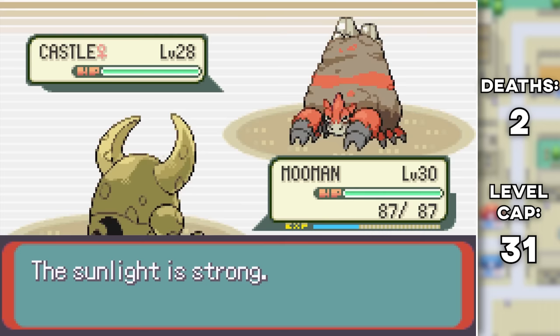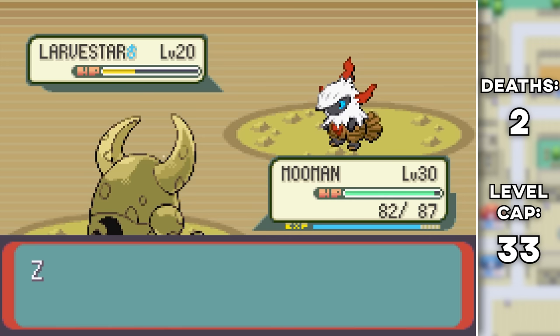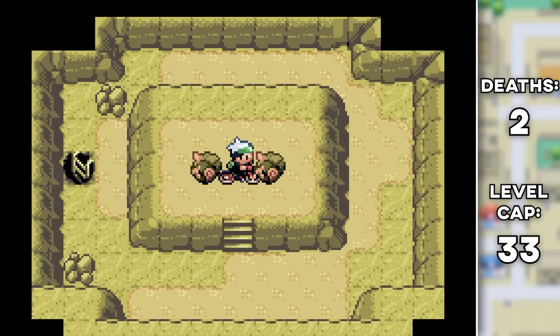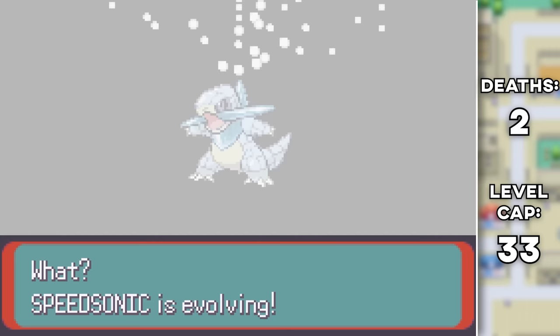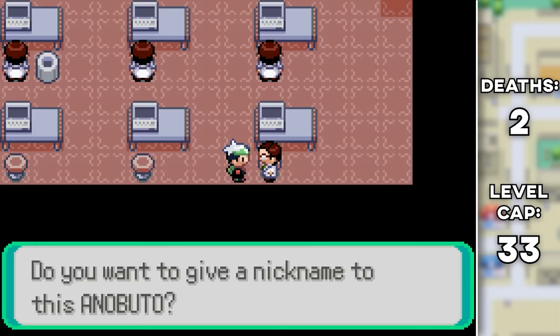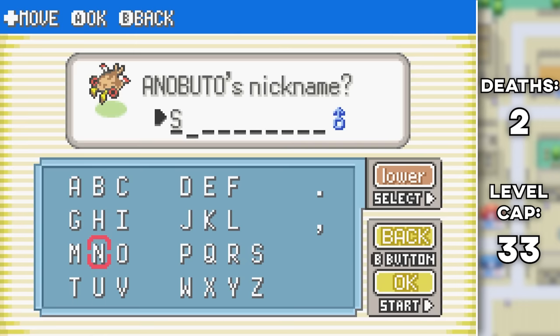There's not much to do between the fourth and fifth gym except go into the desert, where we capture a Larvitar-Larvesta fusion in the Mirage Tower and a Heat Burr in the desert itself. We also grab the Cloth Fossil and do a bunch of evolutions, getting ourselves a Lycorpedo, a Sandxure, and a Pupistar. With that new fossil we also got an Anubuto — just a Rock-Bug type, so a reskin of our Maldo. They should have made it Water-Bug because that's what both regular Pokemon look like, but hey, we can't get everything we want.